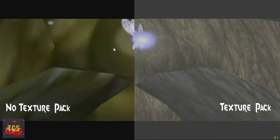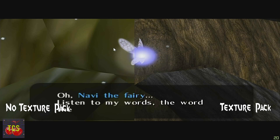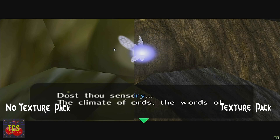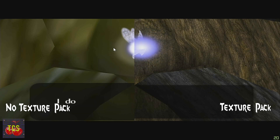The final thing I'm going to show you is a side-by-side comparison of the classic opening scene where the Deku Tree finally wakes up and sends Navi on his way to wake up Link to start the adventure. The text just looks a little bit better, the Deku Tree is a little bit more defined — you can clearly see his moustache — and Navi certainly does look better with these texture packs on.